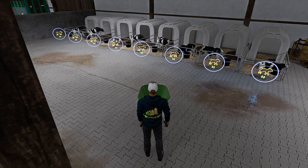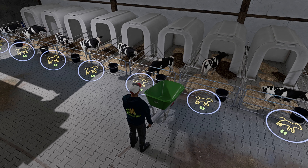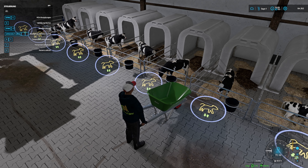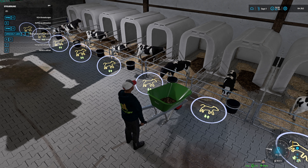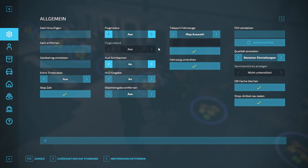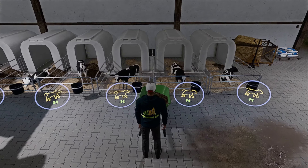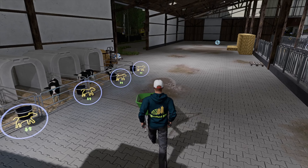Das Hauptthema, was wir ja eigentlich hatten, waren ja die Kälber. Da habt ihr mir gesagt, ausmisten – und das klappt tatsächlich. Ich habe mal ein bisschen was hier vorne hingefahren und das ausprobiert, und das funktioniert wirklich gut. Das ist echt eine coole Sache. Ich hatte das schon als Überlegung in der letzten Folge, aber ich habe mir gedacht, das Spiel wird das bestimmt nicht hinkriegen, und deswegen habe ich es erst mal gelassen. Ja, ich hätte es mal ausprobieren sollen. Ich habe mir auch schon ein neues Outfit angezogen. Also, wir sind jetzt hier wirklich in der vollendeten Version.